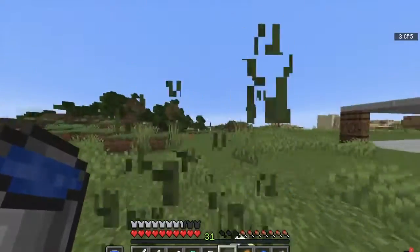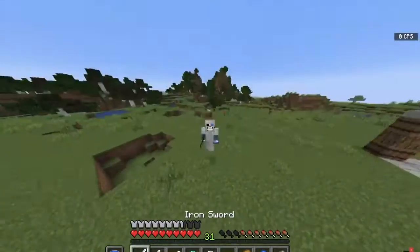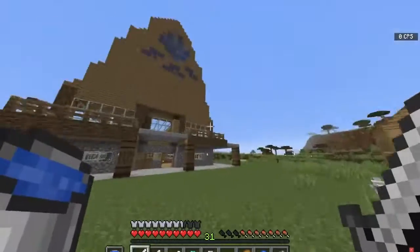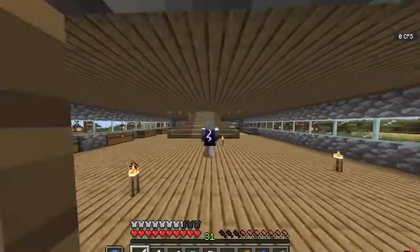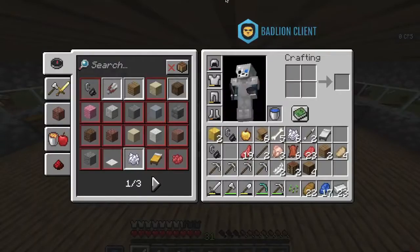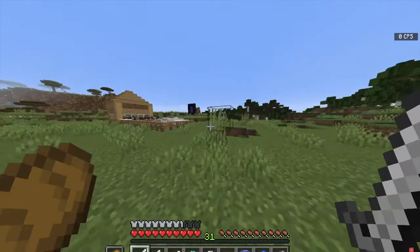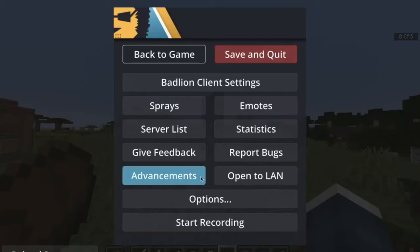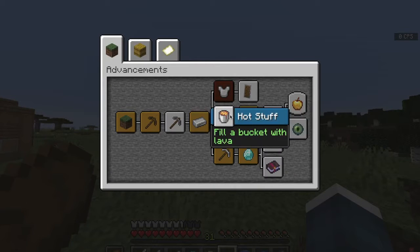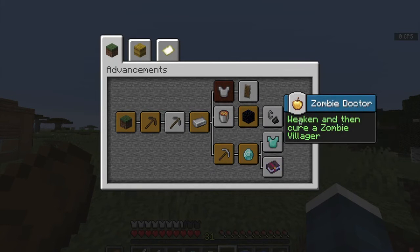I'm going to cut the clip until we have everything ready. Actually I'm going to do some stuff in the Nether because I didn't actually unlock that achievement. If I go here, I didn't actually go to the Nether yet — we need to go deeper. I spy a doctor... why doesn't that come up?